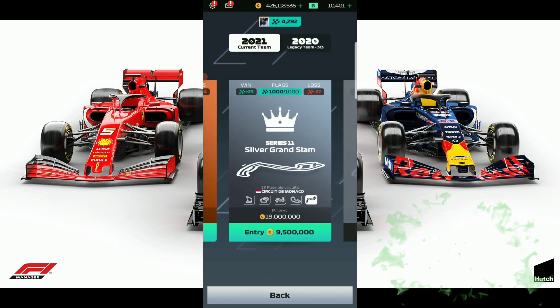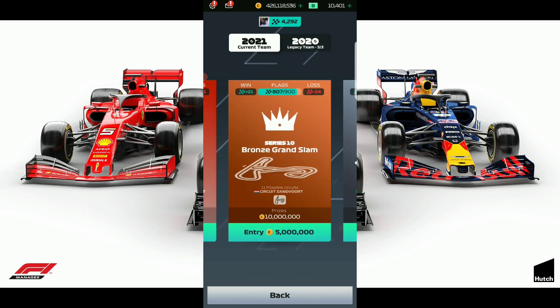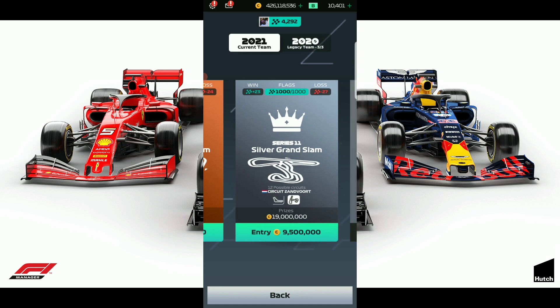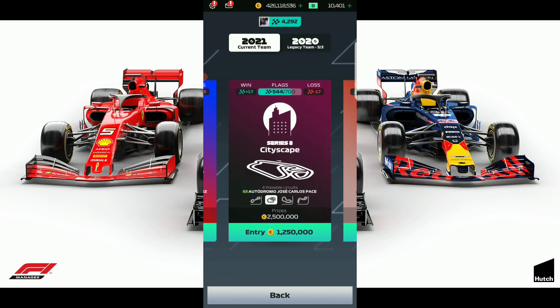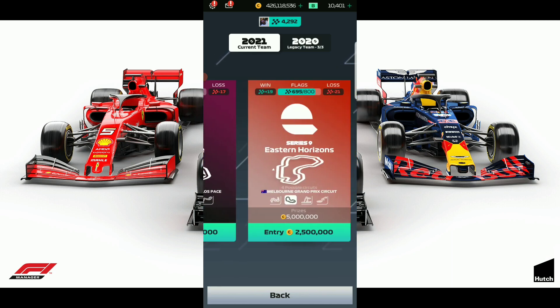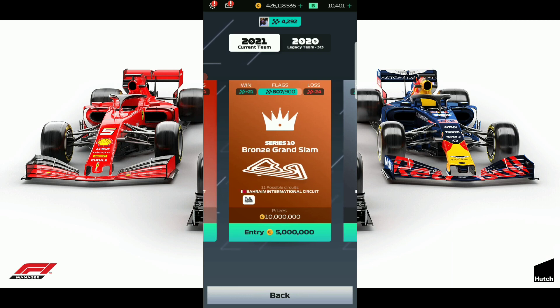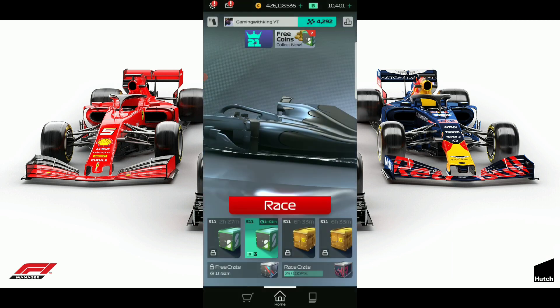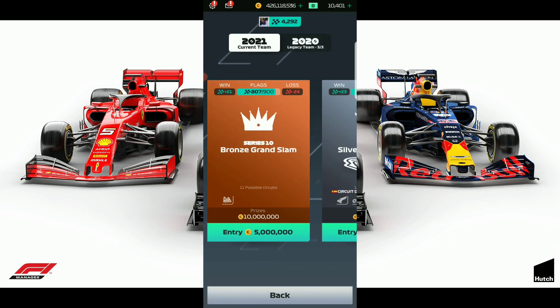So we're going to take a race in Series 10 to get those 21 flags. We only need 8 flags — we could even go further down — but we're going to go into Series 10 for a race, get those 8 flags, and unlock Series 12.